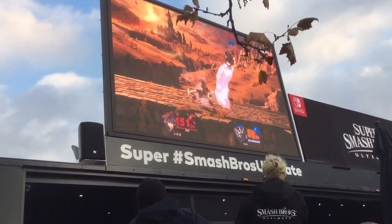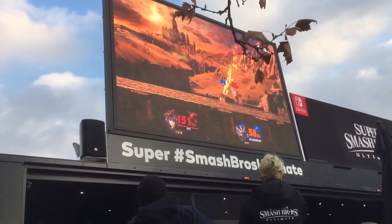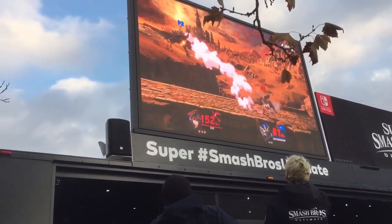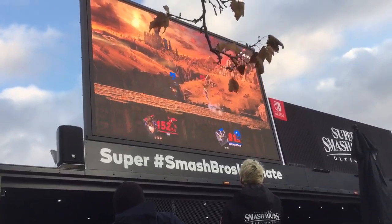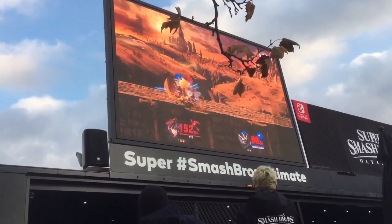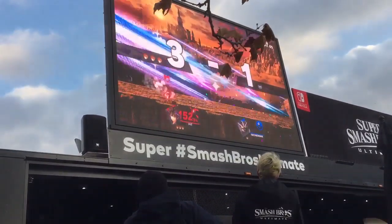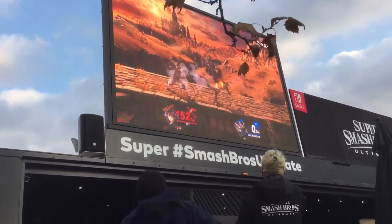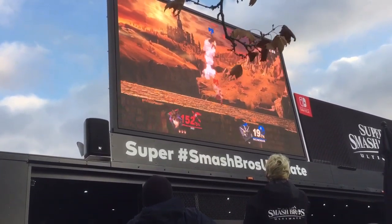Two wins down in this King of the Hill challenge. Pit says, 'I'm going to take out this Incineroar.' Incineroar says, 'You thought, but I've got some damage to do still. It's not over yet — I still got two stocks.' 152% side B, not quite enough to KO Incineroar. Pit is up by two stocks. At 152%, Incineroar needs to get a smash attack.